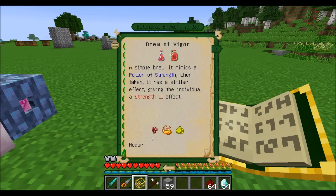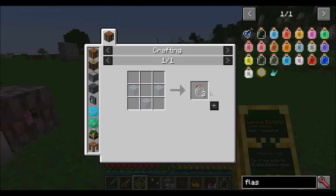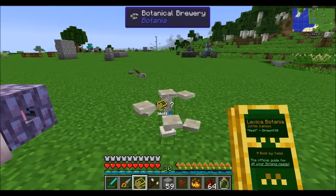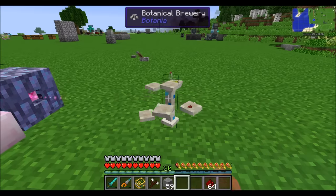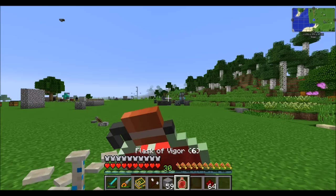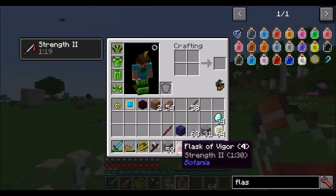You can use vials or elf glass flasks. Elf glass flasks are made from elf glass, which you get by dropping mana glass into an elven trade mana portal — mana glass coming from glass on a mana pool. Place the elf glass flask first, then place the three ingredients on the brewery. Mana will start infusing it, and you can hold the Wand of the Forest to see how far along the process is. With the elf glass flask you get six uses, compared to a vanilla potion where you effectively get three uses.